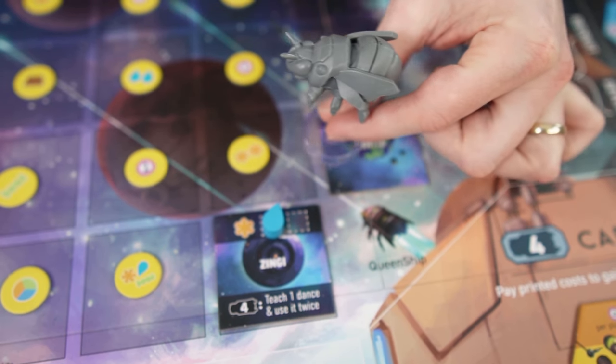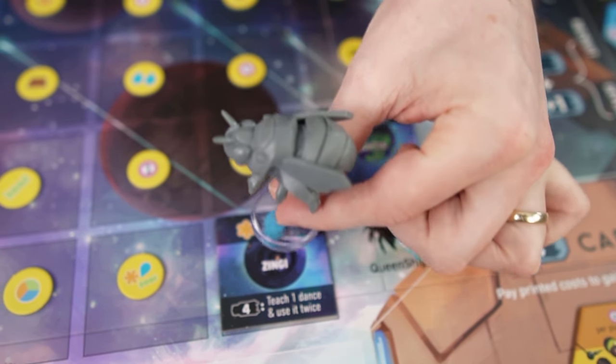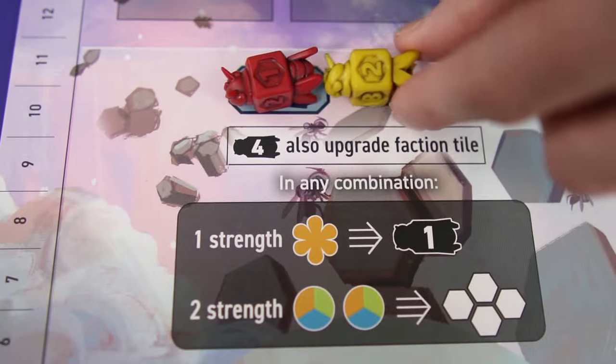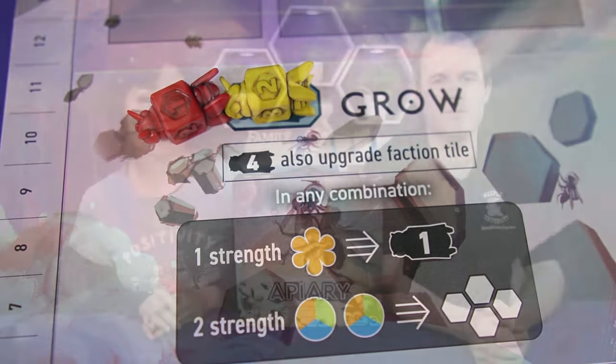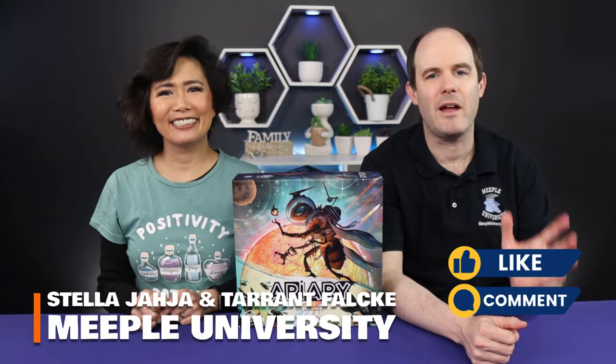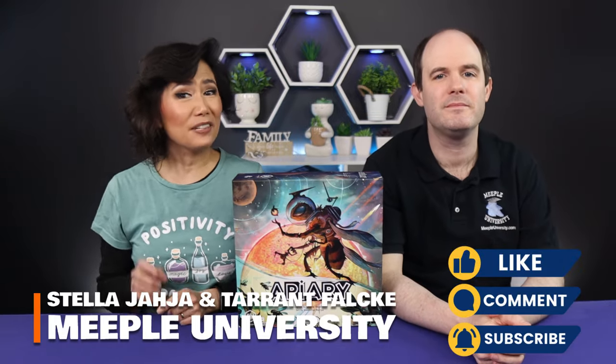No humans left in future Earth. Now the evolved version of honeybee filled the Earth. Will your honeybee tribes survive and thrive in Apiary? Today we'll be teaching you how to play Apiary, a game designed by Connie Fogelman and published by Stonemaier Games. Hi everyone, it's Stella and Tarrant here from Meeple University. Now let's go to the classroom.